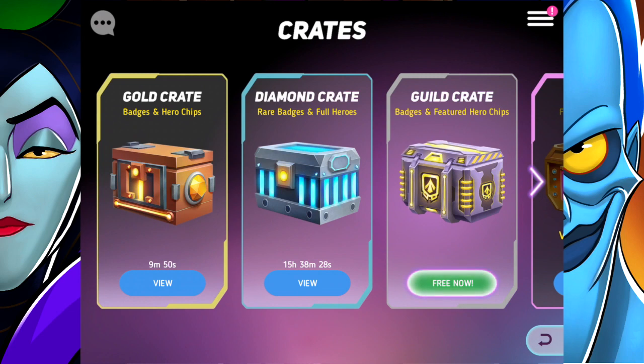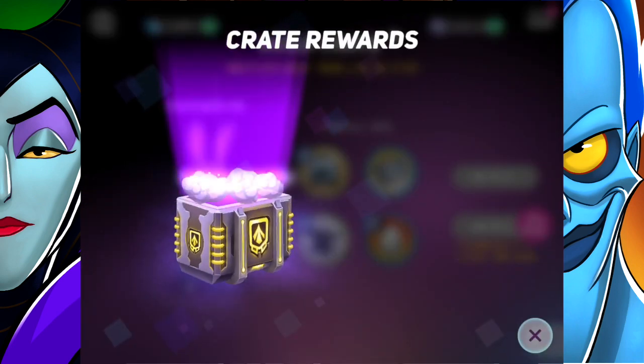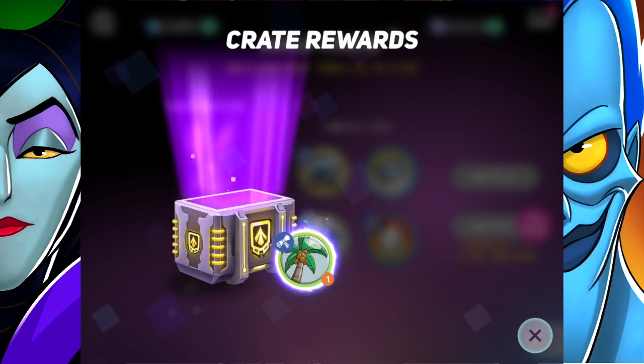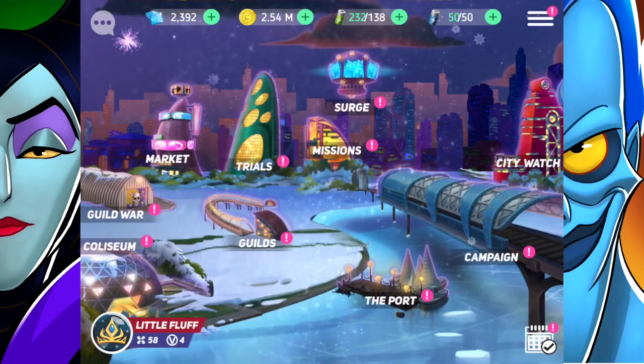For guild crates, today the featured hero is Judy Hopps. I already have Judy, so it'll just give me more chips and stuff like that, which I'm totally okay with. Let's go ahead and open it. We got a palm tree badge — those can be useful.